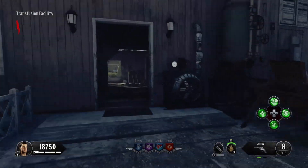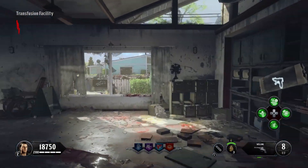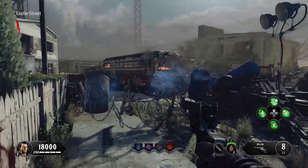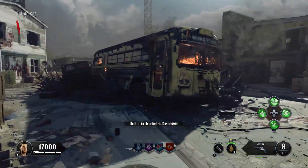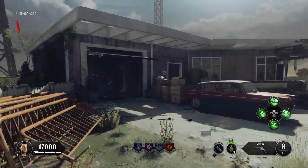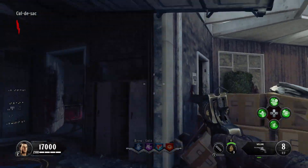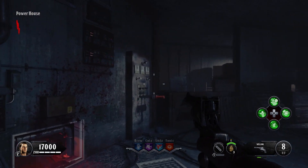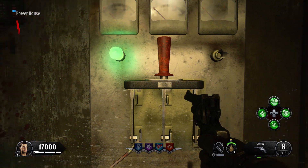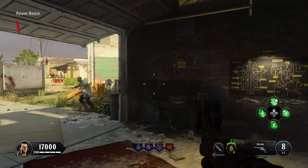I do appreciate this map isn't a direct version of any of the previous versions of Nuketown — it seems to be kind of its own thing, a little bit of a combination of all of them. There's the Nuketown sign, and here is the power room. Go in here, there's the telltale switch — turn on the power. Boom, power on. Alright, step one done.